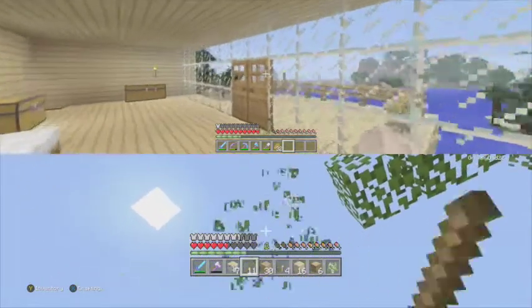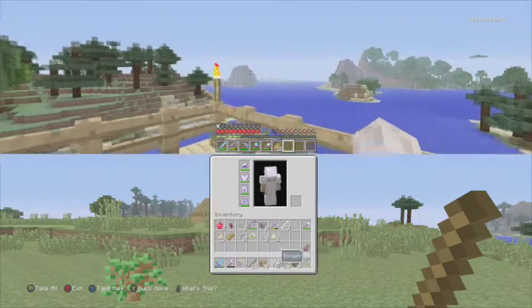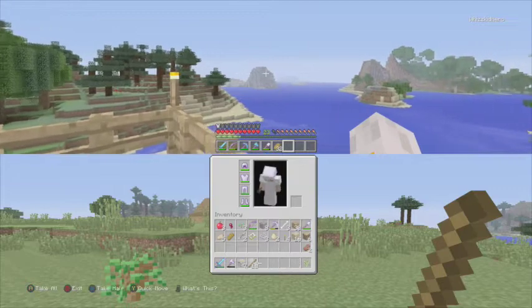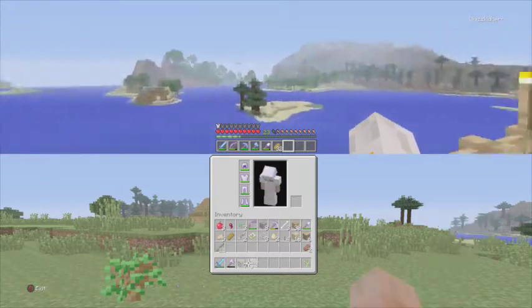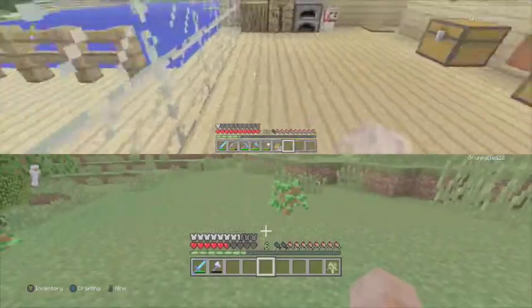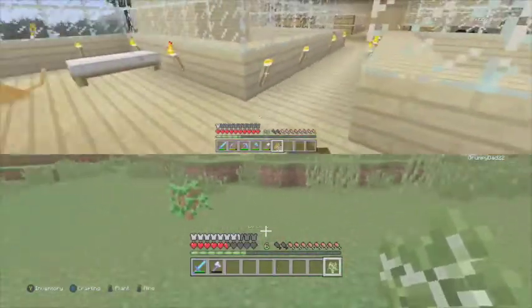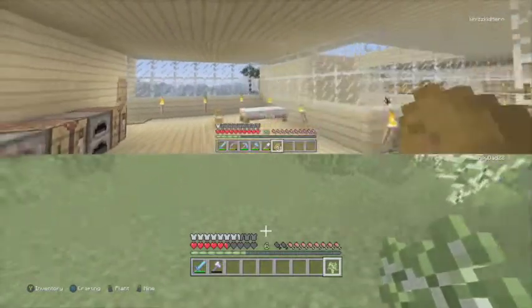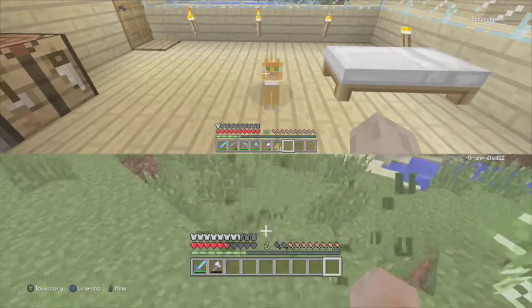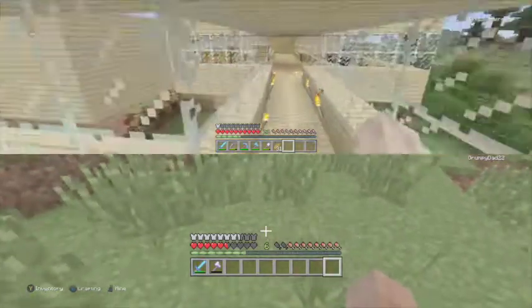Hello, this is Bizkid and welcome to a Minecraft Let's Play video, another episode inside Bizkid's lovely world. Today I'm joined by Grumpy Dad, who is doing some tree planting. So today what we are going to be doing is building this little one a home, because in the last episode I got this kitty cat and I love it.